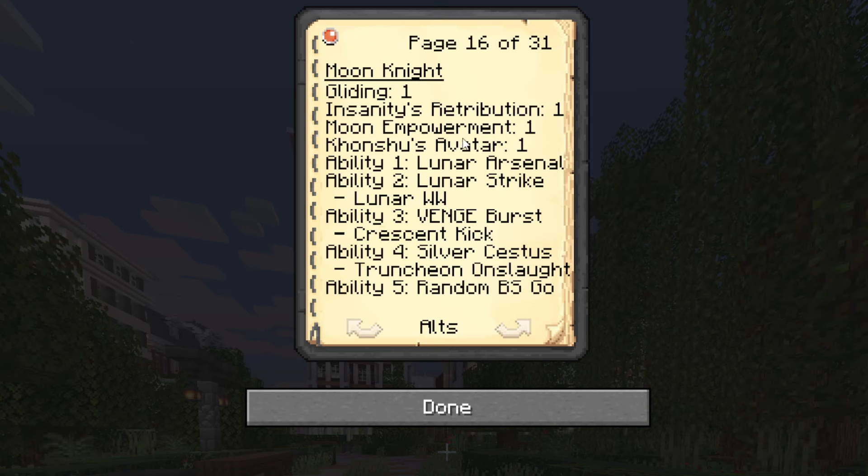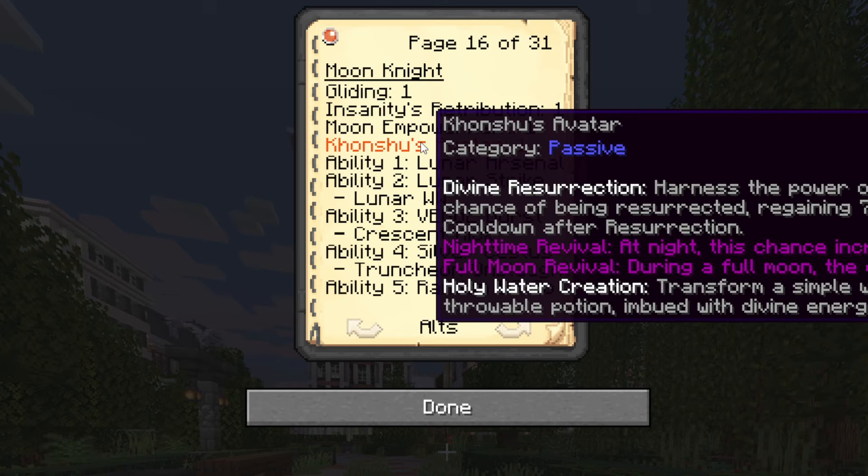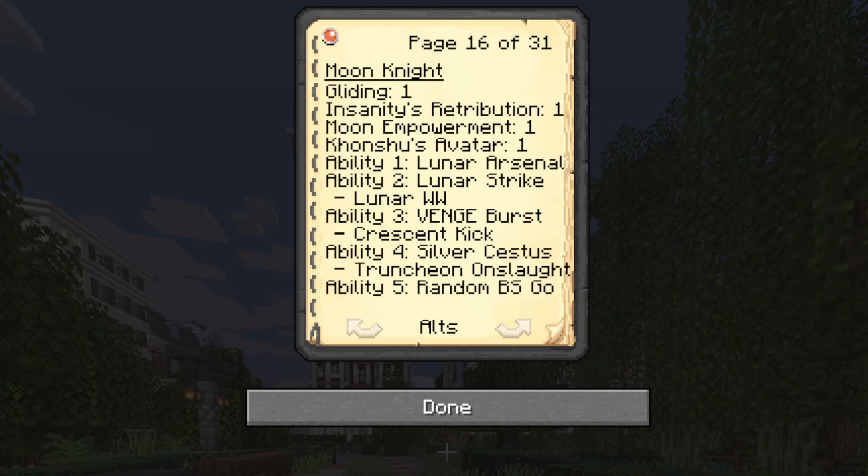Last up, we got Khonshu's Avatar: harness the power of Khonshu to escape death with a 10% chance of being resurrected, regaining 75 hit points of health with a 5 minute cooldown after resurrection. At nighttime, this chance increases to 25%, and at a full moon, this chance soars to 50%. Something else to mention — in the future there will be something akin to Holy Water Creation, but it's not in yet because it would have no purpose, so it may be removed from the official release though it might return later. These passives make Moon Knight not just a survivor, but a true predator of the night.